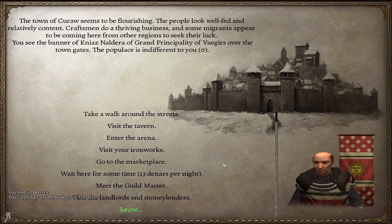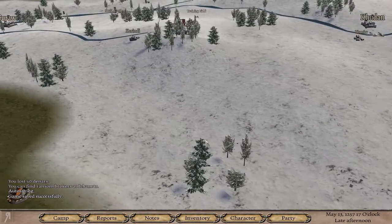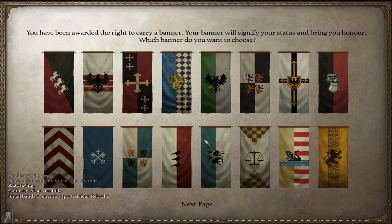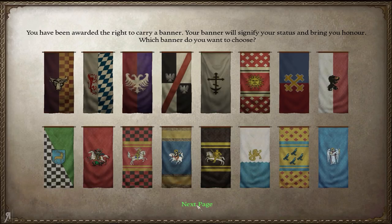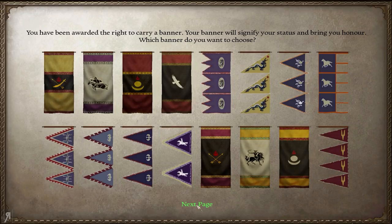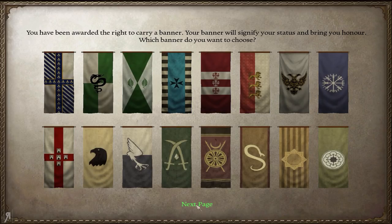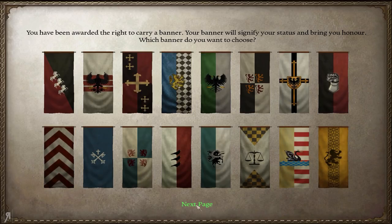There is actually a ransom broker at Ikemo right now. We might want to go over there really quickly, and we might also want to hunt a little bit of yak — we have some bolers and it might be worth using those. Let's have a look and see what banner is suitable for an Iron Man. We've got some really cool ones.